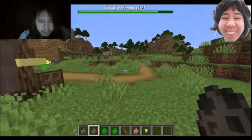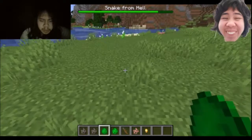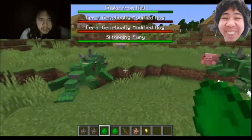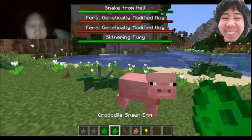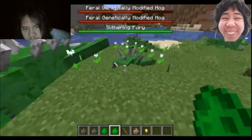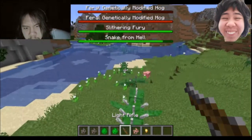Earlier I rebranded the crocodiles — now they're named alligators. I've added a crocodile as a new creature. These ones are way bigger, make a different sound, have 60 health, deal 11 to 13 damage, and make a really scary sound when they chase you.